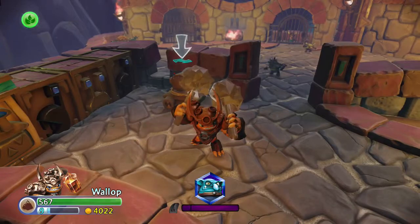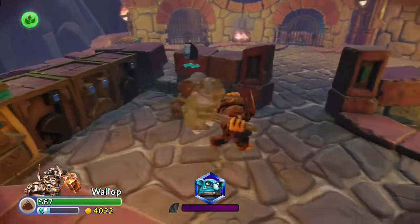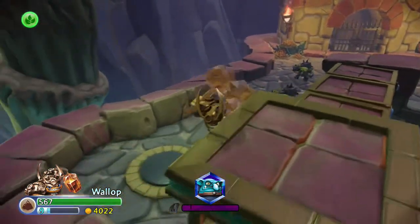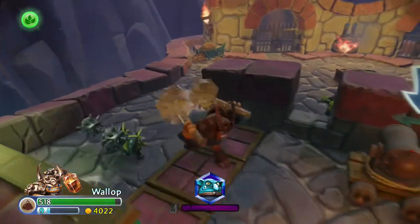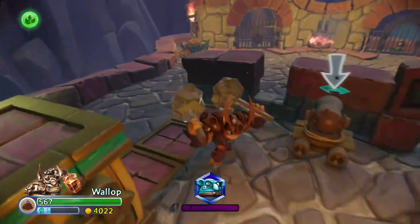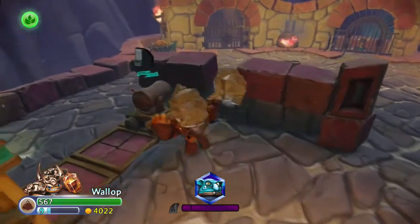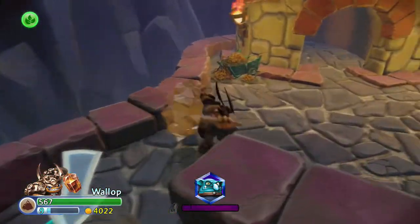Okay hey guys, I'm back and I'm gonna show you where broccoli guy is. There should be a button behind these blocks — step on it and then it lowers those blocks. And then you just push this cannon over here, and then it blows that back in and then you can go in.